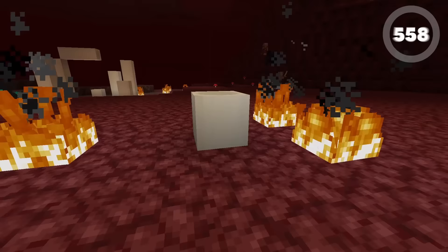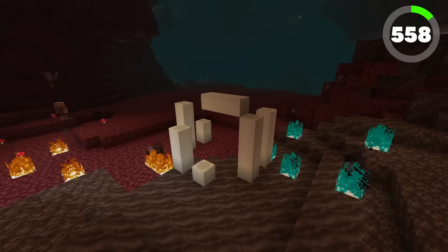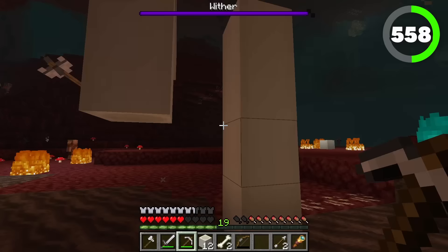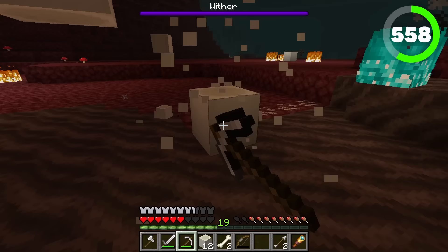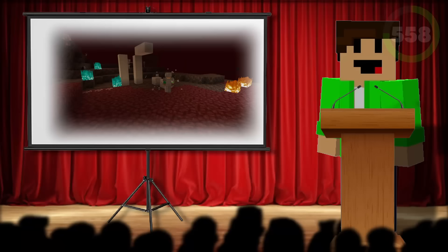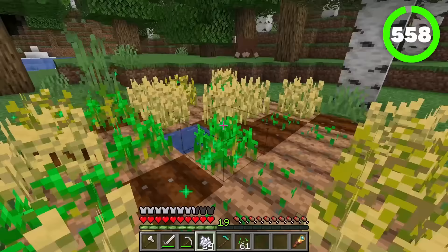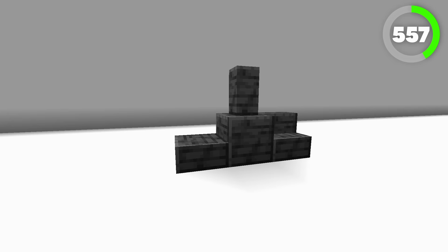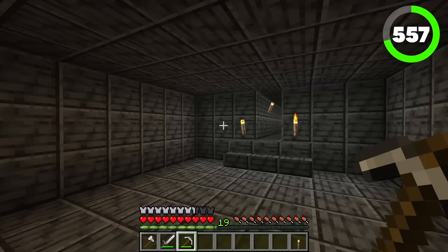Number 558 is the bone block. These blocks are quite hard to find sometimes. When I go on adventures through the nether, sometimes I pass the soul sand valleys and that's where I'll find these bone blocks. I'll break all of them because each individual bone block drops nine bone meal, and then I'll use that bone meal for any of my farms. Number 557 is polished deep slate. You can use four of these to craft deep slate bricks, and this block offers a wide variation of slabs, stairs, and walls. I tend to use this block whenever I want to decorate my cobbled deep slate strip mines.